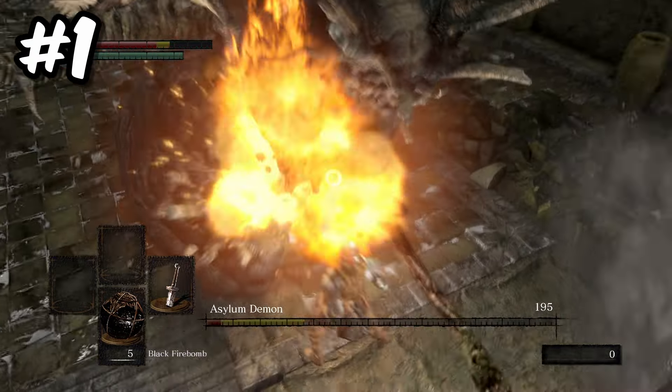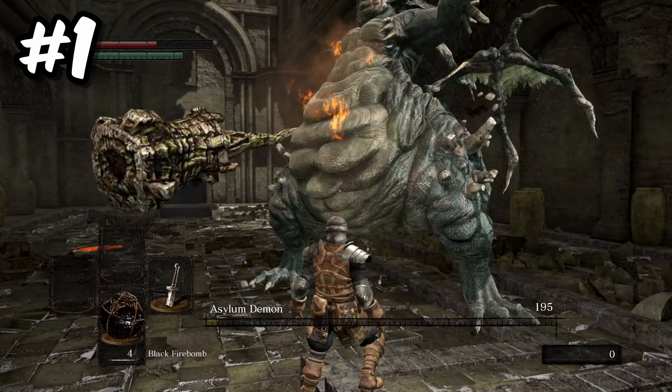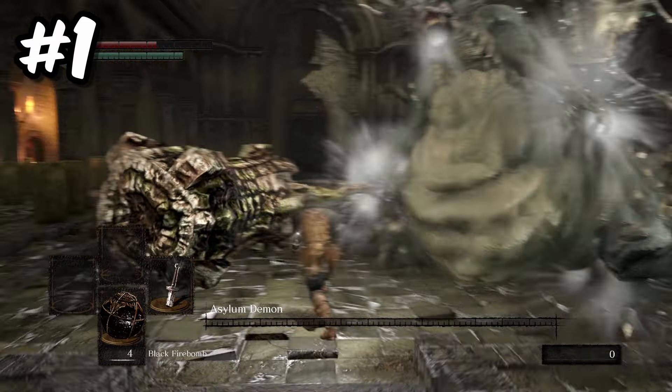A quick tip for defeating the Asylum Demon on the first encounter is to choose the Firebombs as your starter gift. Chuck a handful of these at the tutorial boss and you are set.